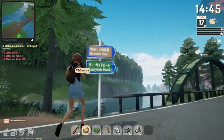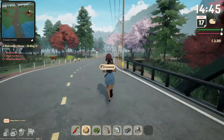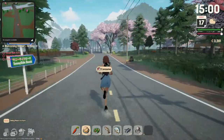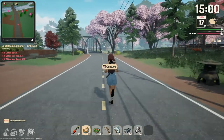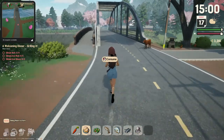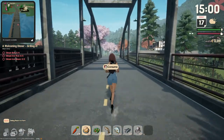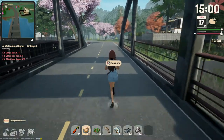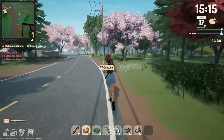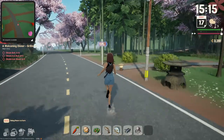How would you guys feel if instead of just saying 'Sunny Side Farm,' the signs in the game actually pointed to your specific farm name? I feel like it would be a nice touch — I wouldn't be overly excited but I'd feel included. It's not something I necessarily need, but it'd be cool. Anyway, you can see the sign here that says 'The Old Caves.'